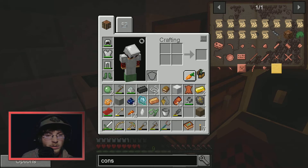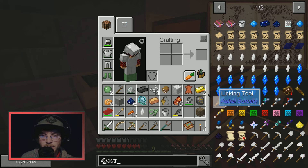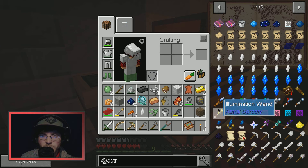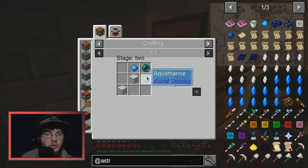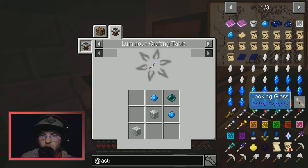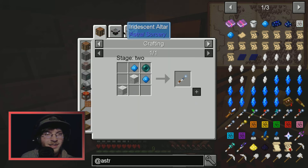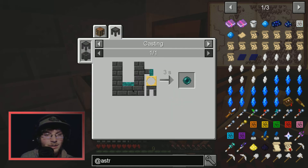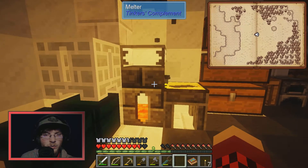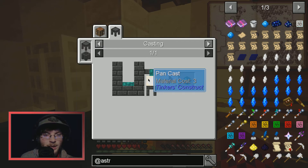I need the wand — I need the resonating wand. I need to figure out which one it is. It needs an ender pearl... no, I think it's the resonating one. I need to get a pan casting, so I'll melt that up.